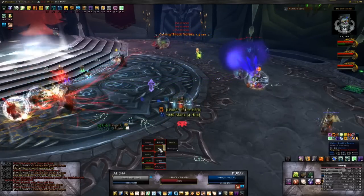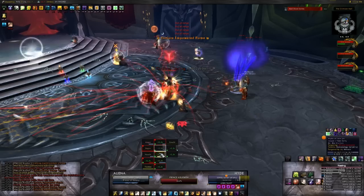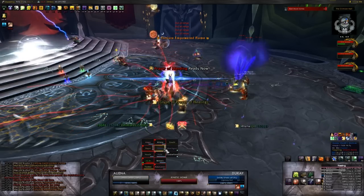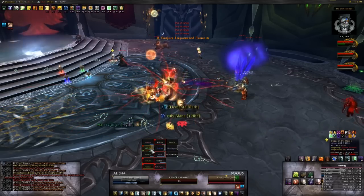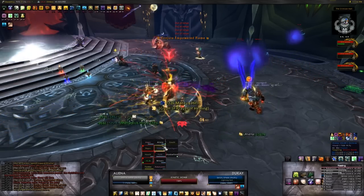When Keleseth gets invocated, he'll cast Empowered Shadowlands, which hits for about 80,000 damage — so you see why you want to keep at least three nuclei around you at any given time. They disappear after a certain amount of time, so don't stop collecting.